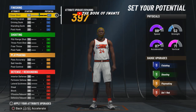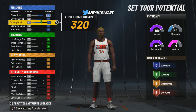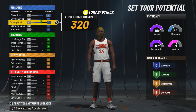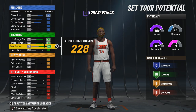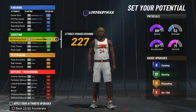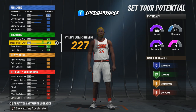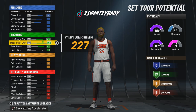We're gonna bring this close shot to 81. We are going to have three finishing badges — we're gonna have posterizer, limitless takeoff, all that type of shit. They added that so you might be able to get some contact dunks on this. And voila, we got 17 shooting badges. We got a stupid high mid-range. You could really shoot on niggas — all that type of shit. Three-point got a high ass three. This is super high especially with hall of fame badges.